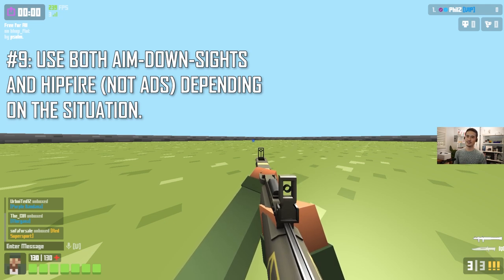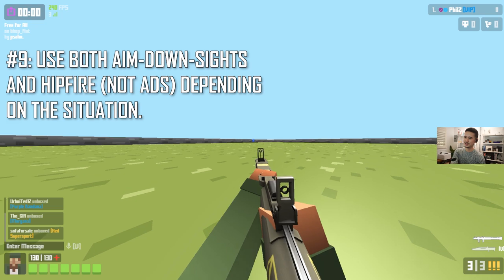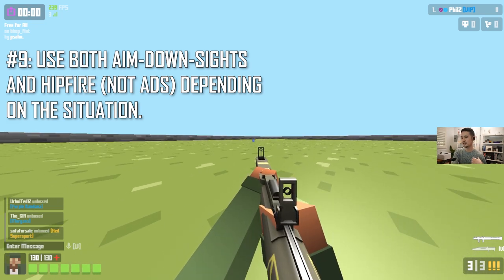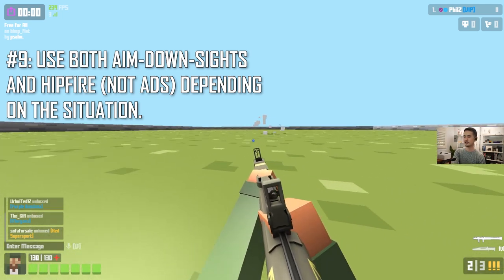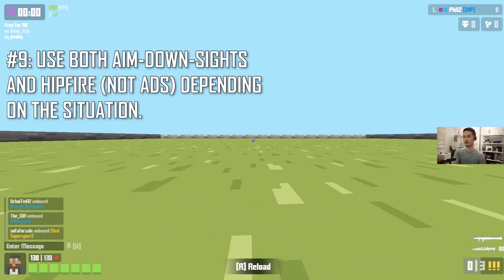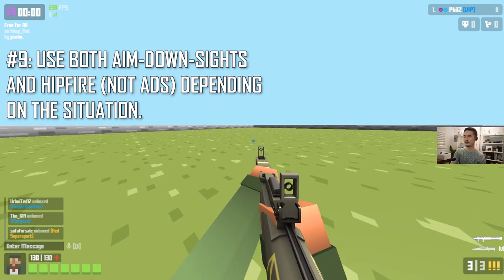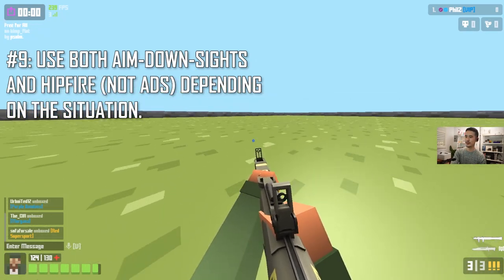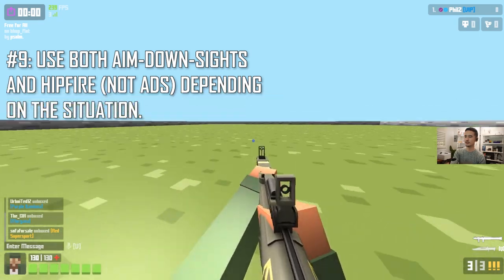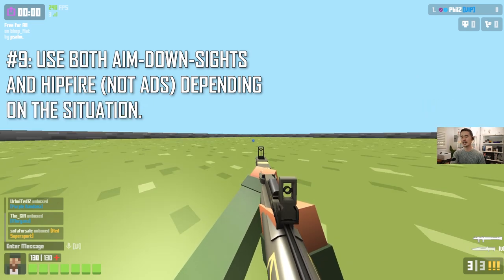Tip number nine is to learn to utilize both aiming down sights and hip firing. The Rocketeer's ADS animation is about average but it does waste precious time. Unlike other classes, the Rocketeer is surprisingly accurate when not using ADS. However, if you're low on rockets and need to line up a shot, or you're at medium to long distance, ADS is worth it. When doing a short hop into a combo it's pretty easy to do that combination. I use both about 50/50.